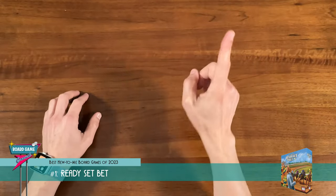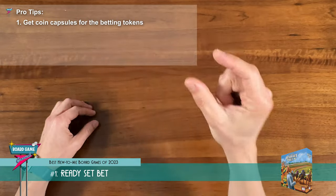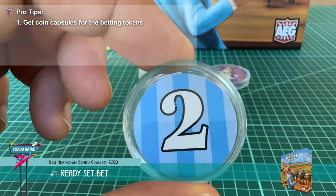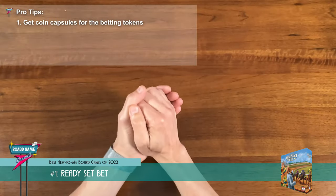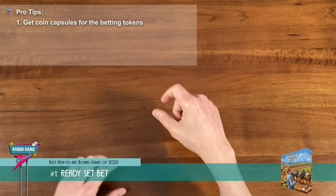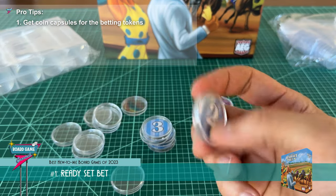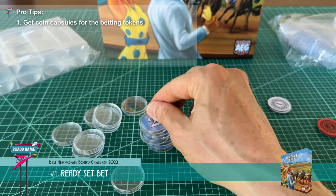Now if you're going to get the game — and I recommend you do — here are a few tips. Get coin capsules for the betting tokens. It gives them a much better tactile feel and it'll help protect the cardboard tokens that everyone's clutching in their sweaty hands and slamming onto the game board. It also helps keep them from flying around too much. 30mm coin capsules work great and they're cheap — you can get a hundred for like five to eight bucks.